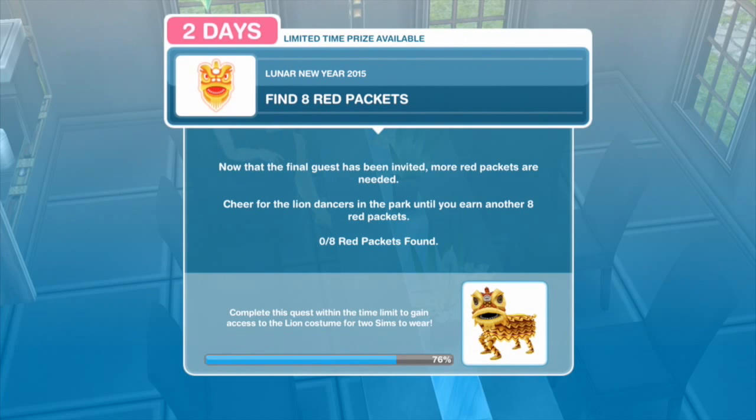Find 8 red packets. Now that the final guest has been invited, more red packets are needed. Cheer for the lion dancers in the park until you earn another 8 red packets.